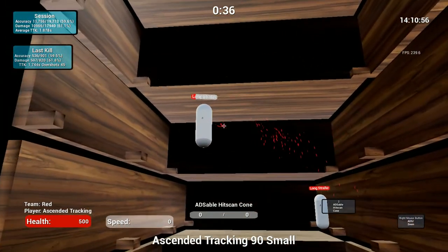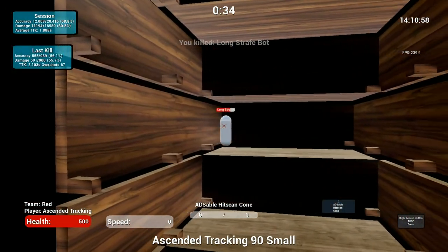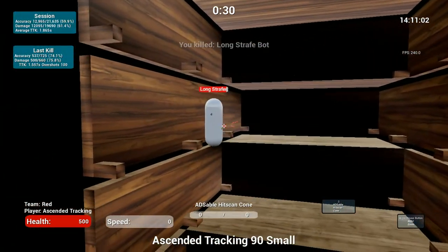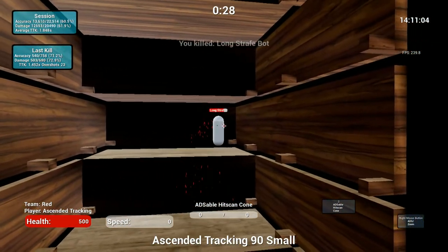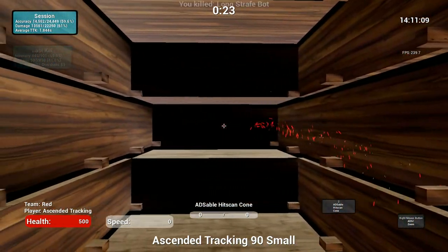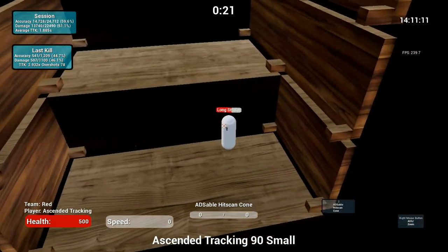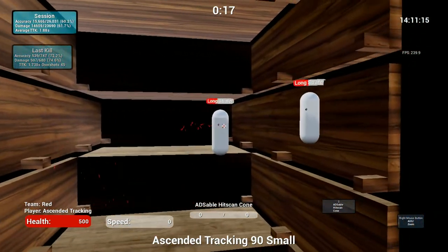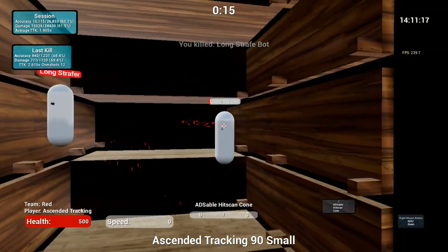When it comes to aiming, I am a huge advocate of Kovacs FPS Aim Trainer, which you can purchase on Steam for $10. It's a very effective aim trainer for getting your tracking down, your flick shots, and overall your precision and focusing on your targets. My favorite course to warm up with would be Ascendant Tracking 90 Small.